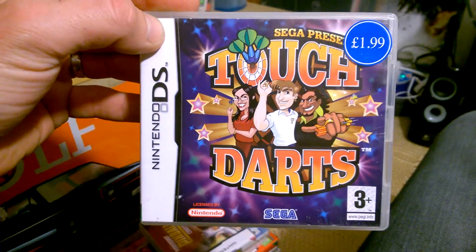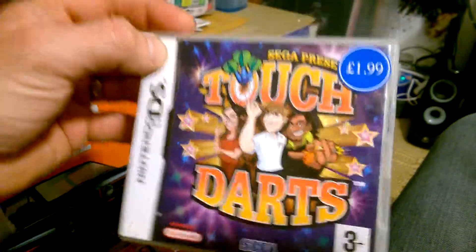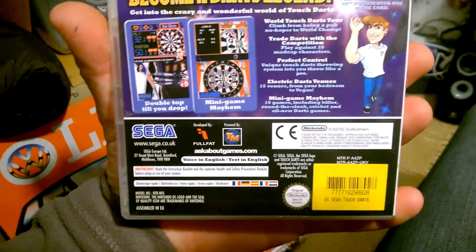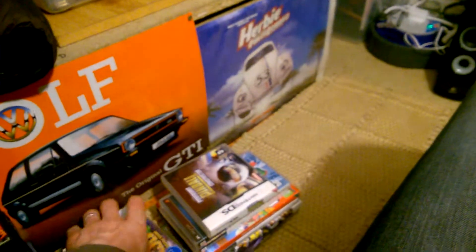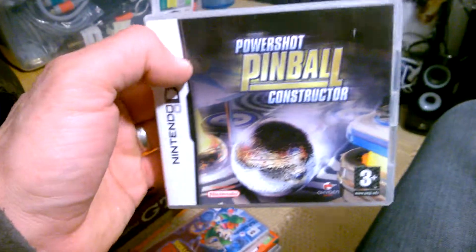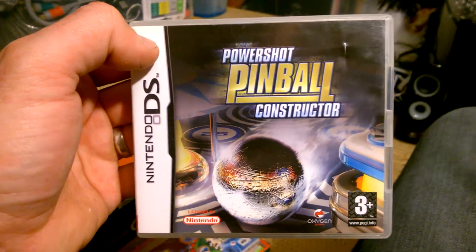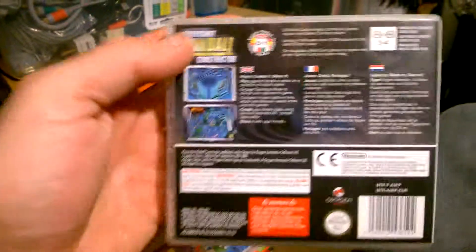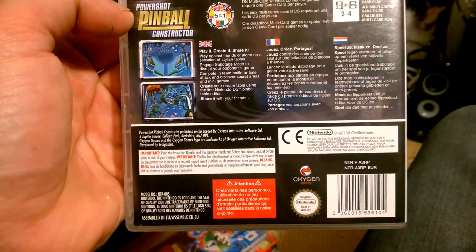Nintendo DS — Sega's Touch Darts. I just picked this up because it was quite interesting and it was only £1.99; this is from Leicester Market. Then from Cash Exchange in Leicester: PowerShot Pinball Constructor — and you can create your own tables in this one. This was £8.